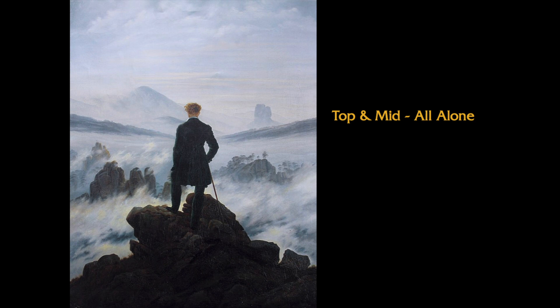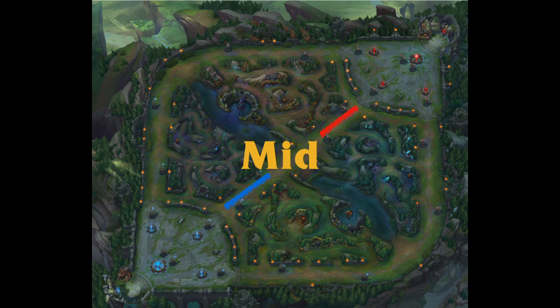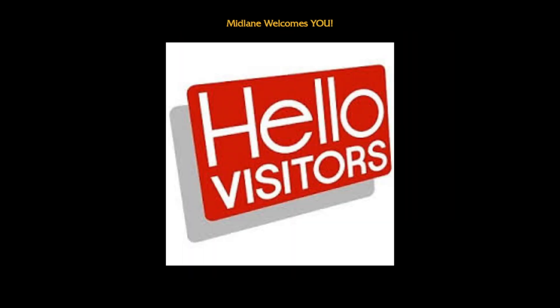The top and mid lane players play in a solo lane, meaning they are by themselves most of the time in the laning phase. The top player goes to the top lane and the mid player goes to the middle lane. Top tends to be an island in the game all on its own, while mid lane is usually busy because players roam through it more often.